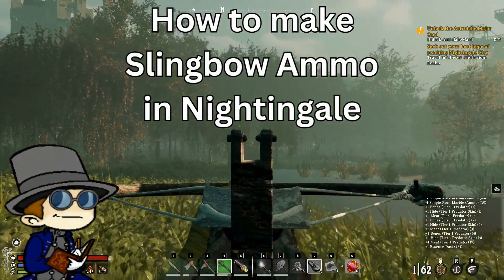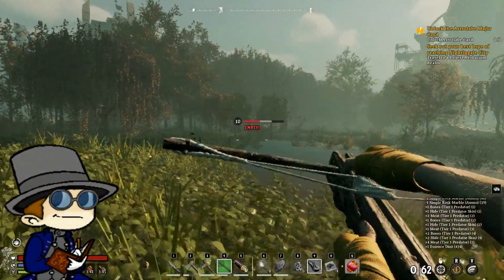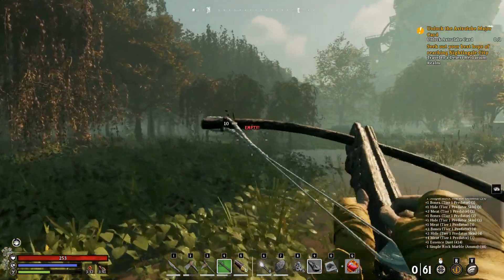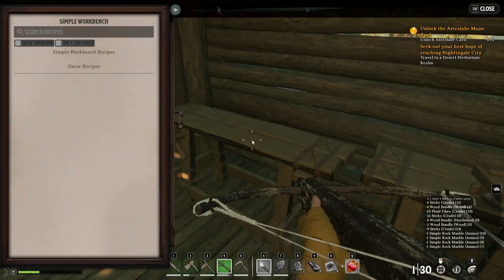If you're trying to use the slingbow you just made or found in Nightingale, you might be wondering where the ammo is and how you can get it. Luckily, it's quite simple — all you need is a simple workbench and six rocks.